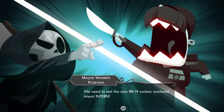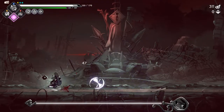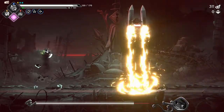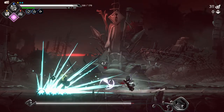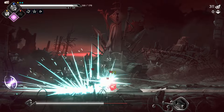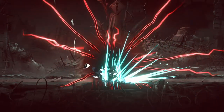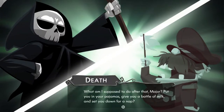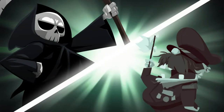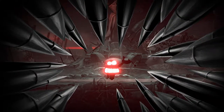We need to set the new BR-14 nuclear warhead. Intern! Not the intern - me. You can already tell this missile is going to suck. But it's nuclear. That was really good - we didn't even get a phase two with them. What am I supposed to do after that, Major? Put you in your pajamas, give you a bottle of milk and set you down for a nap? That's exactly what we should do with the Major - treat him like a baby.